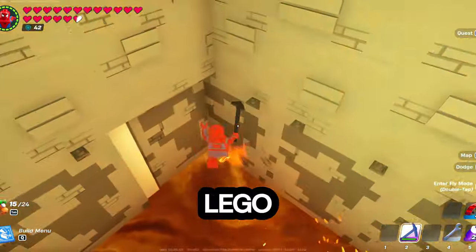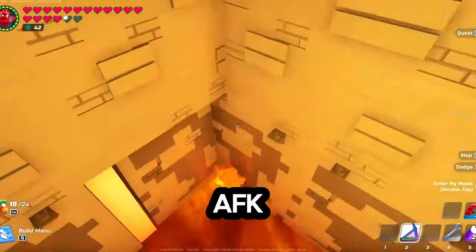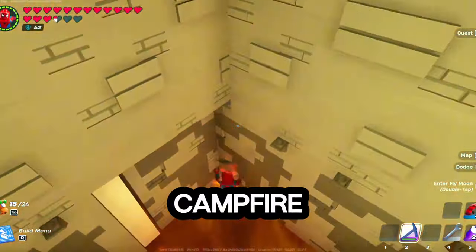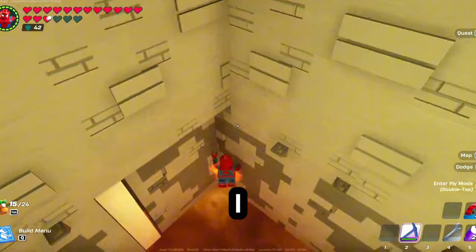Here with another Lego AFK XP exploit trick. This one's just to skip the AFK timer. Just like the campfire trick that has been patched, all you really need to do is go into a cave — I recommend the Star Wars caves.